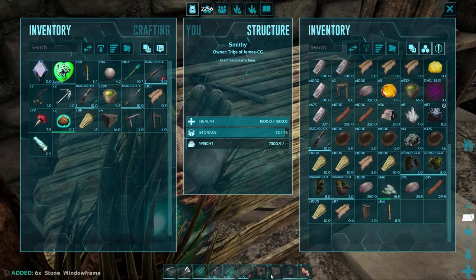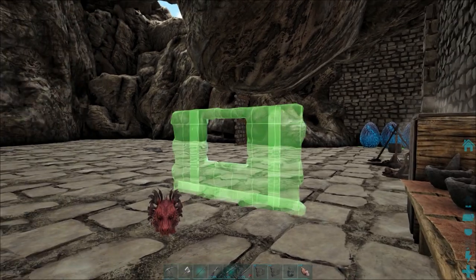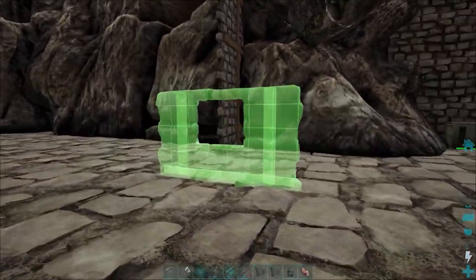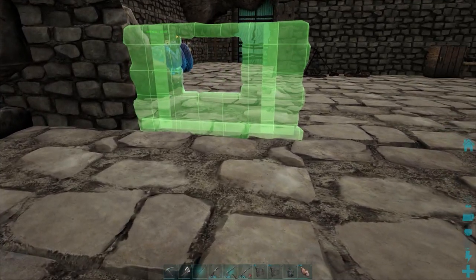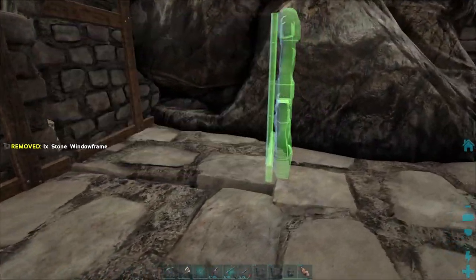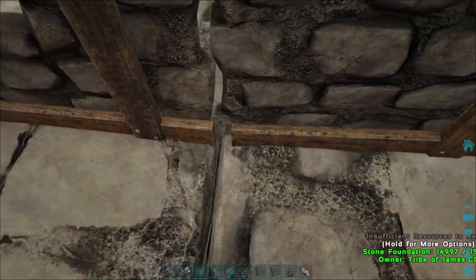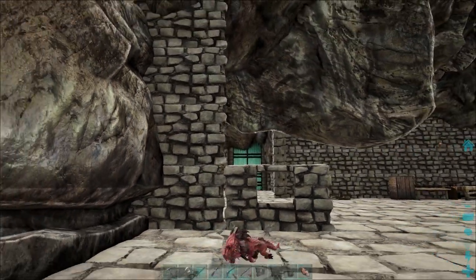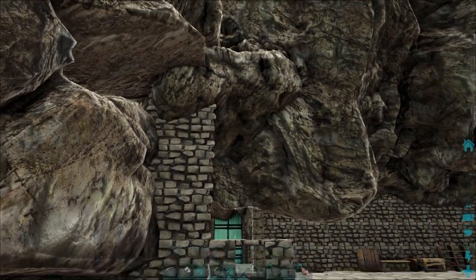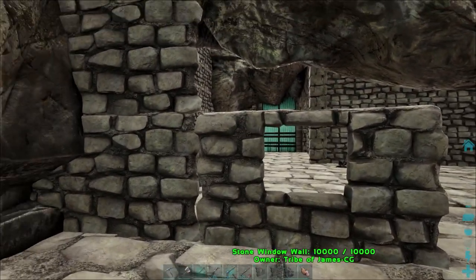Let's grab some windows as well. I might end up using greenhouse windows. I can see there's a little gap there — you can see I had to eyeball that. So maybe we'll use some pillars, a fence post foundation, and cover up that gap.